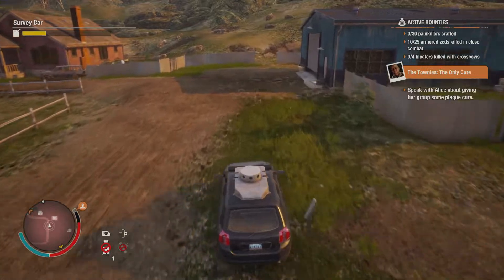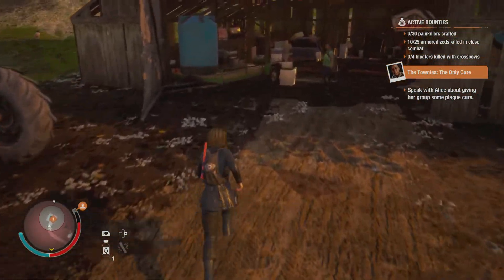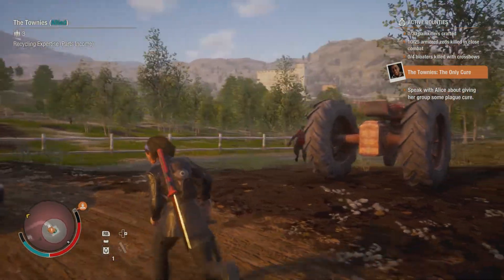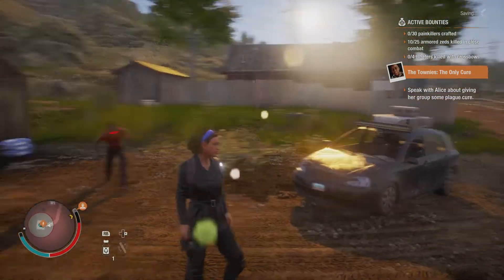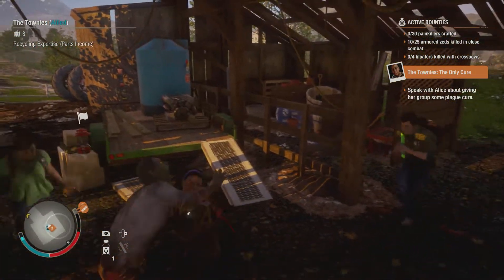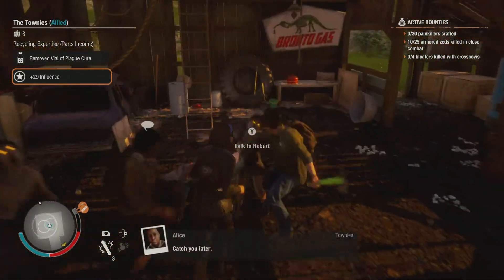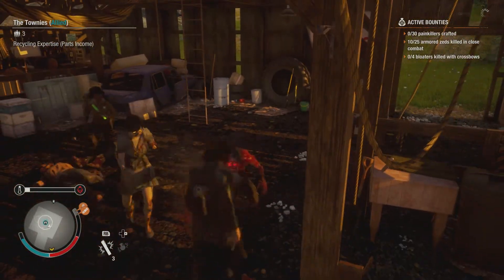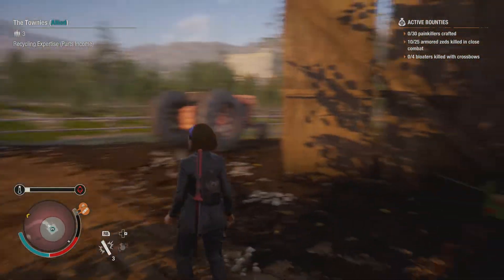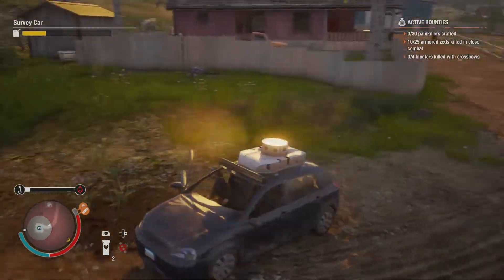I think Undead Labs was onto something with the suppressors. A nine-millimeter should make a little more noise than a 22, but if you look at the reverberation circle it's exactly the same as from my 22. Some things just don't change — the NPCs in this game are a bunch of bums. We took a little damage but I'm not too concerned. Let's go take this plague heart out.